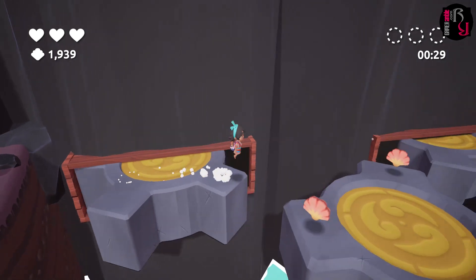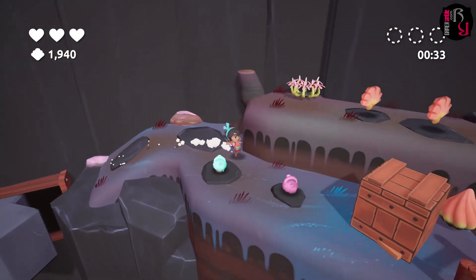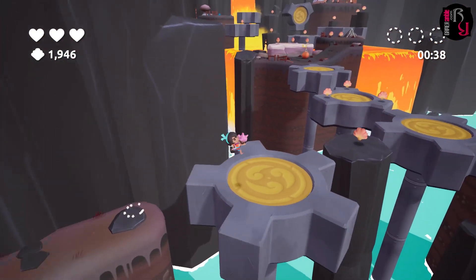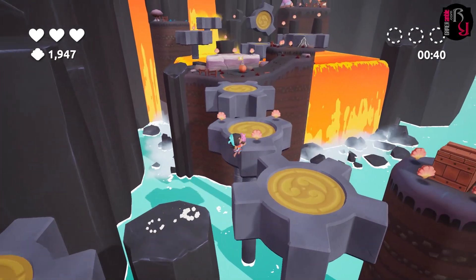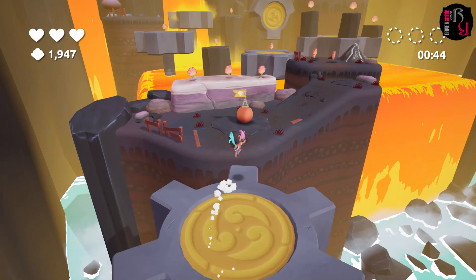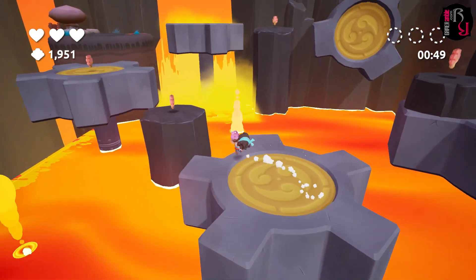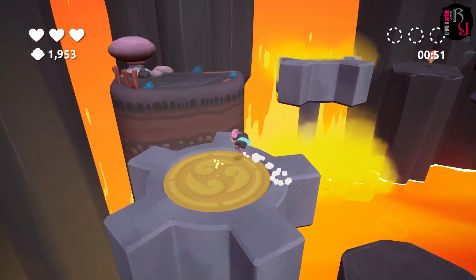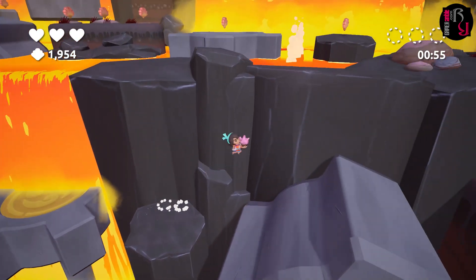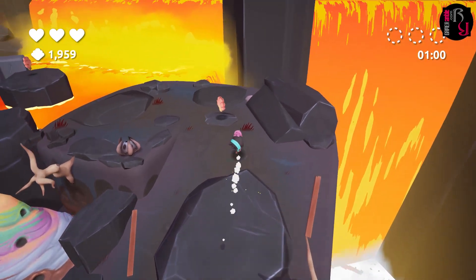The levels lack enemies or any type of combat, so most of the challenge stems from platforming as well as dodging obstacles such as lava, water, spikes and lasers. Some levels also have additional challenges such as disappearing platforms, trampolines or keys that need to be hunted down to open doors. Nevertheless, the levels are mostly very linear and it's impossible to get lost or wander too far off the path. Despite being relatively short, each level also has a midway checkpoint. Players can even opt for the relaxing mode which offers additional checkpoints.